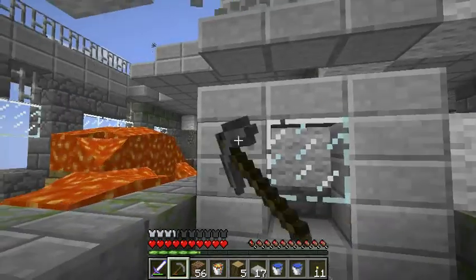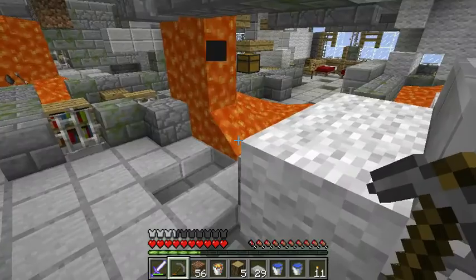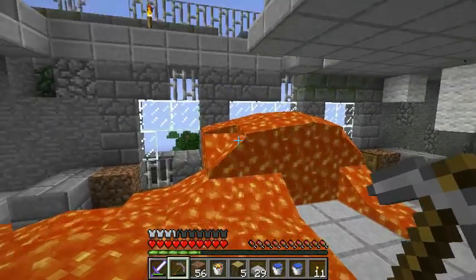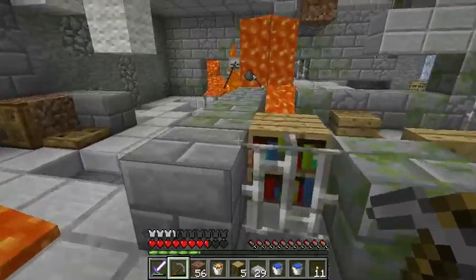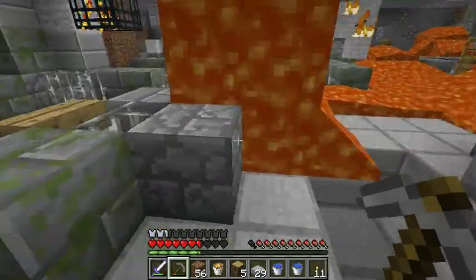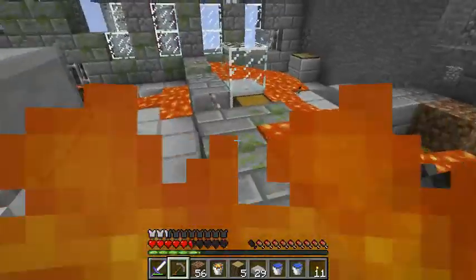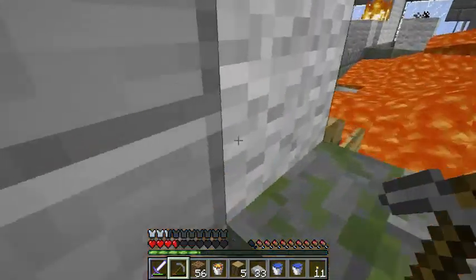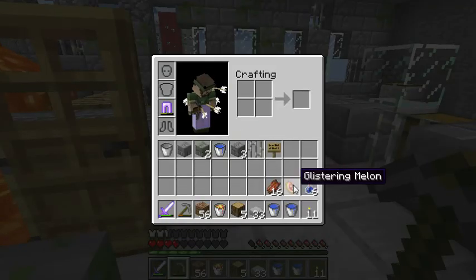It's dangerous down here — sort of. Actually, not too bad. There's a creeper outside. I'm being shot in the window. Stop shooting me! I don't have — oh man, now I'm on fire. I have rotten flesh, I can't eat that. Glistening melon — can I eat that?